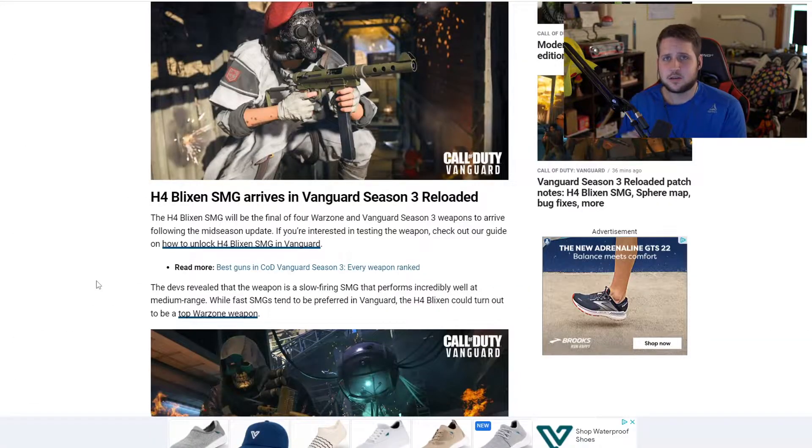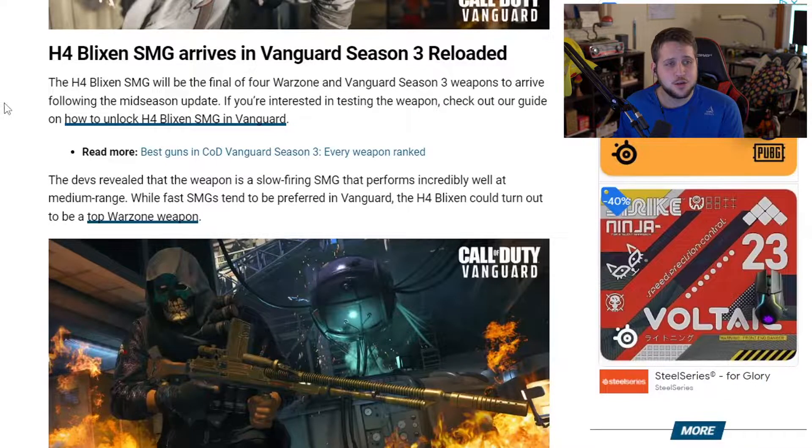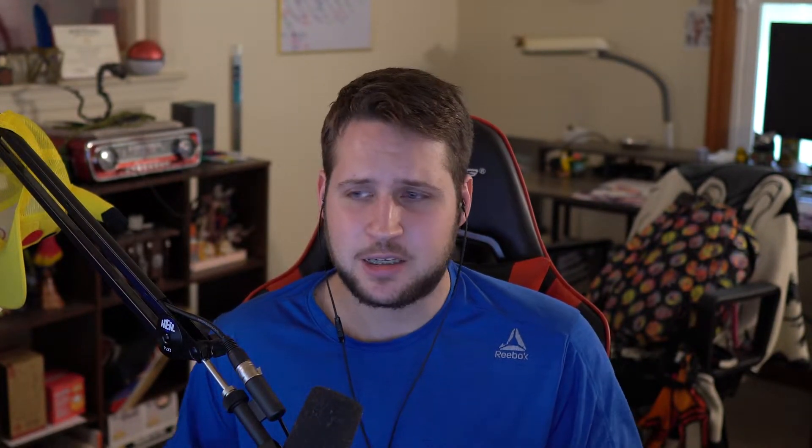So once again, although we have all this information, it's not going live until tomorrow. To start off, we have the new H4 Blixen, which is arriving tomorrow — a slow shooting fire rate SMG. To unlock it, you're going to have to do three sliding kills in Vanguard or Warzone over the course of 15 different matches.